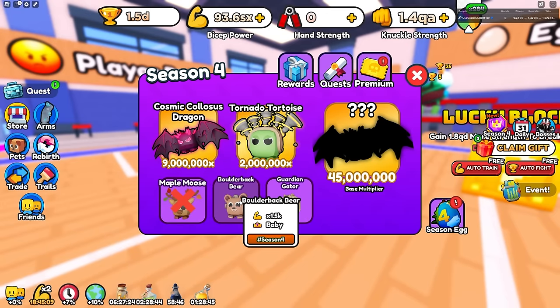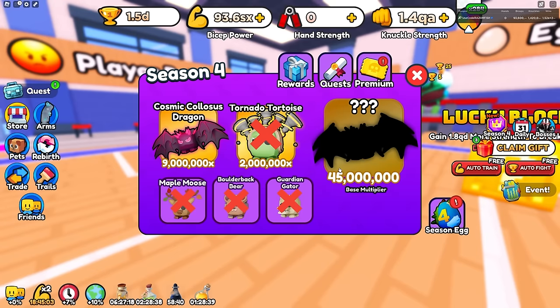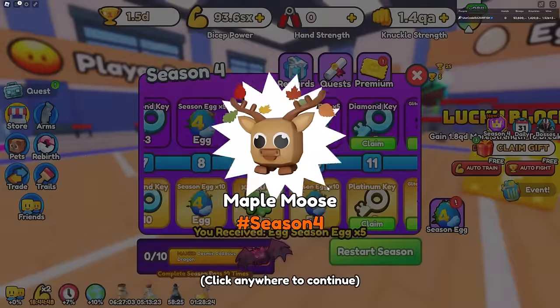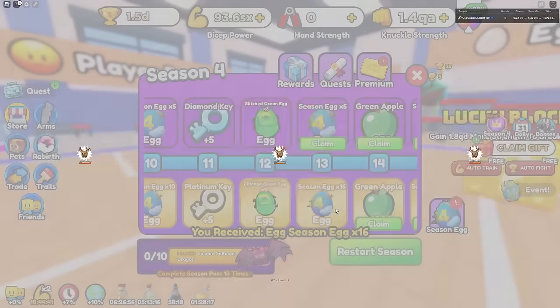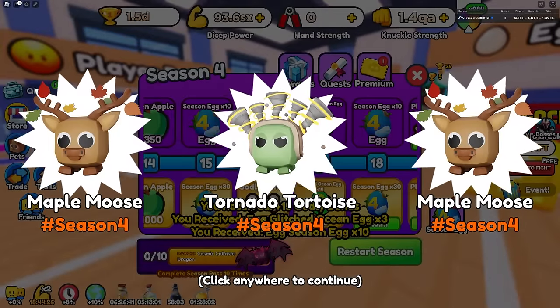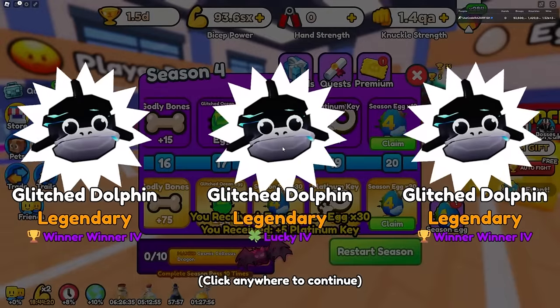Let's go auto-delete the moose, the boulder bear, the gator, and the tortoise — I don't really need those. Let's go back to the rewards and open these up. All these are being deleted. I will be spending some more Robux to spam these eggs. I don't know how many I'll be opening — we'll see how rare this pet is. I think they actually lowered the cost because when I was opening these before, restarting the season pass and finishing the entire thing cost me 1,500 to 1,600 Robux, but I believe they made it a lot cheaper.